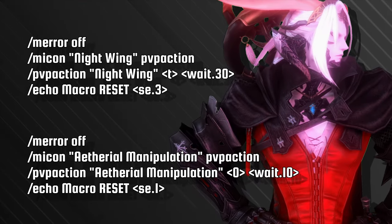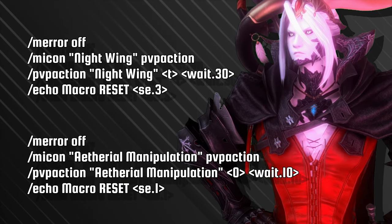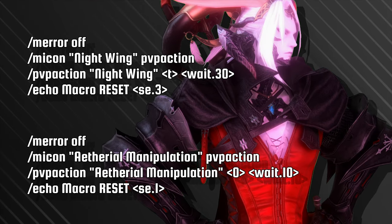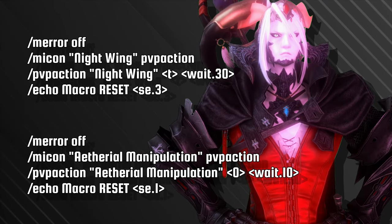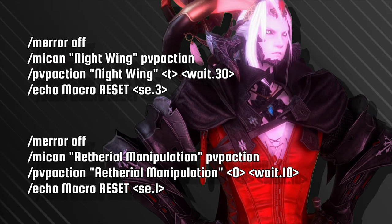For you Black Mages, we have the Nightwing Crowd Control, as well as a self-targeting Teleport reset macro. Nightwing is amazing for forcing out Purifies, and knowing when your cooldown is complete allows you to make the most of a situation. And while getting Dove sucks, this second macro allows you to teleport to yourself, granting the insta-cast for your burst, with a Reset Timer informing you when the cooldown is complete.